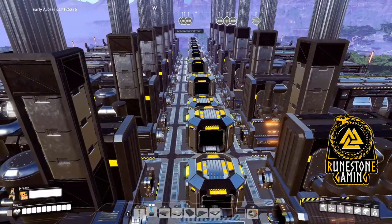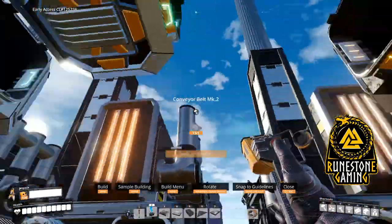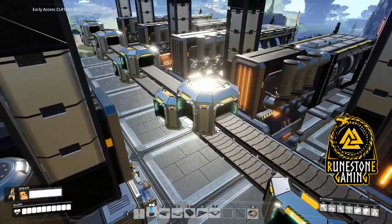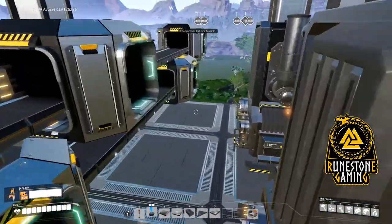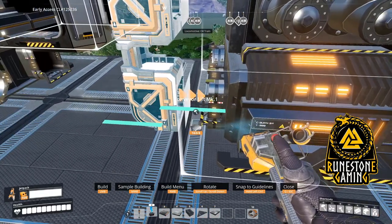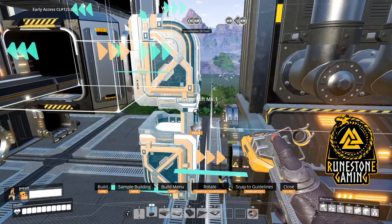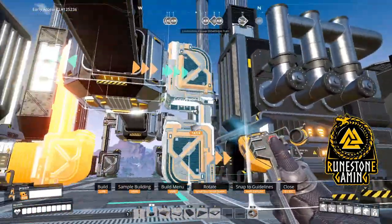After you lay the splitters, you're ready to lay the belts. Begin by grabbing your MK2 belt, which is what you should have at this point. Drag from one splitter to the next. After you have belted between your splitters, you're now ready for the conveyor lifts. Grab the lift — it is an MK1 lift for this part because the coal gens are only taking 15 coal per minute, so an MK1 lift is perfectly okay here. You lift from the machine, not the splitter itself. By placing it onto the machine and turning it, you should hear a click. Continue down the row, ensuring that you're hearing the click each and every time.